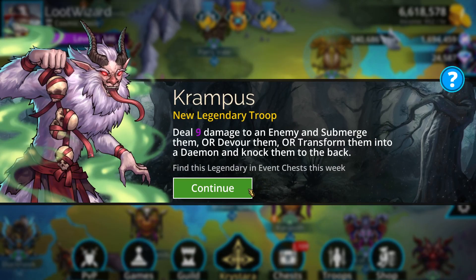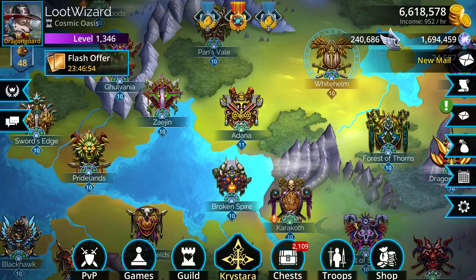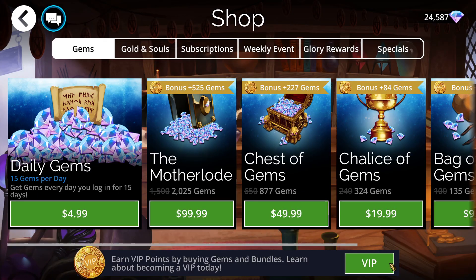Feel free to get the Doomed Glaive if you can afford the 60,000 souls, the jewels, and the 900 diamonds. Now let's take a look at what's in the shop. We're going after Krampus, a new legendary troop that deals 9 damage to an enemy and then submerges, devours, or transforms them back into a daemon and knocks them to the back. We're also going to try to get the mythic troop from Maugrim Woods as well.